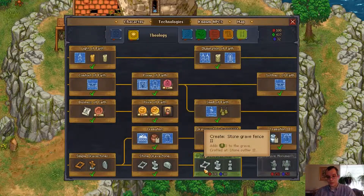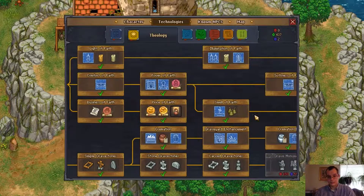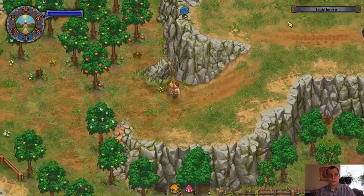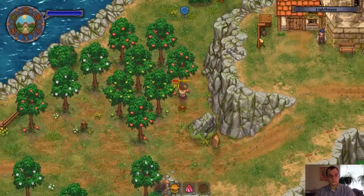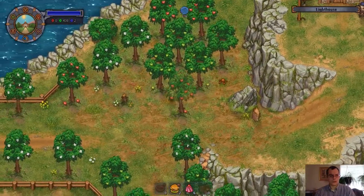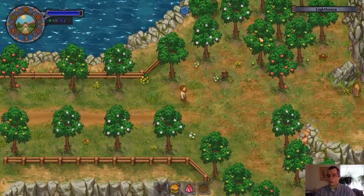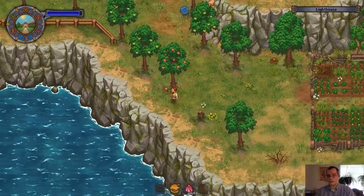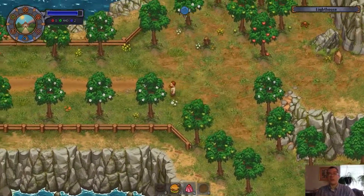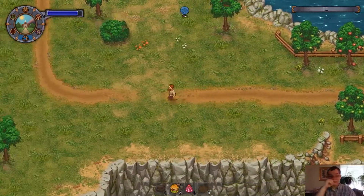Technology-wise, we're at a 30. So carved gravestones now — we can do this. Yeah! Better carved gravestones are always good. And while I'm here, I do have room for apples. Boom. I'm gonna go grab the other apples over here. I think I grabbed enough berries also, too, so that way I can make fermented berry juice or berry wine.